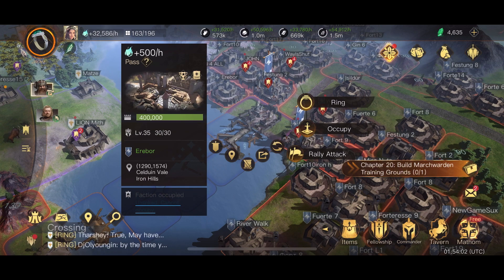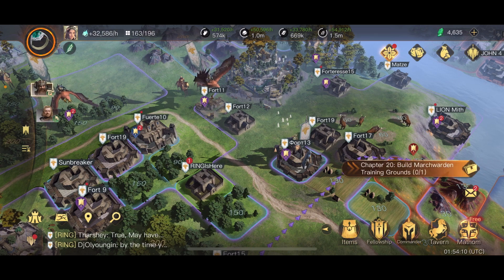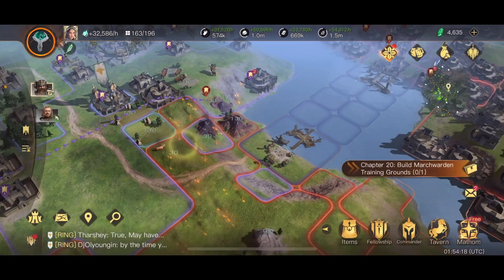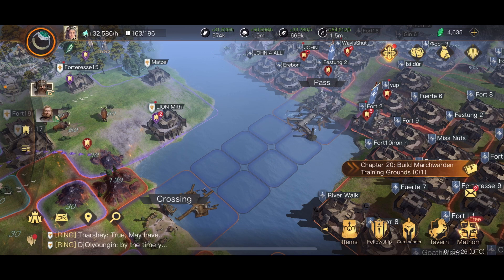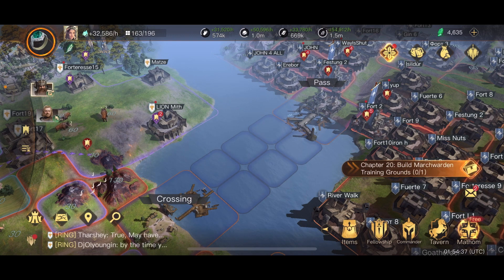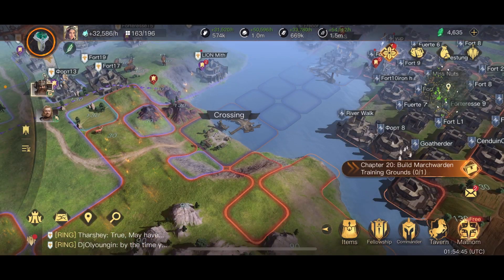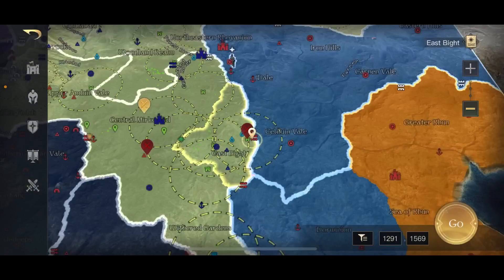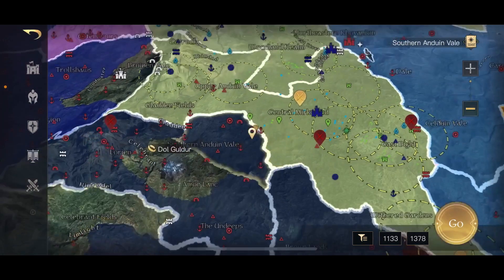To put that in perspective: let's say you have one full fellowship of 100 players in your faction and each person only has two armies. Setting aside stamina from killing defenders, to siege that 400,000 crossing your 100 players would need to make 800 total hits - that's eight hits per person, with all 100 people active at the same time. To take a single crossing, you'd basically need an entire faction coordinated together.